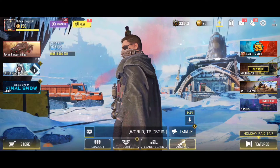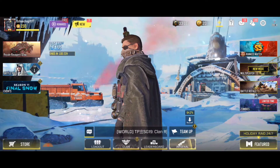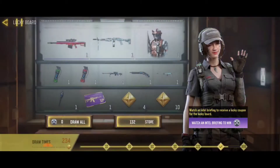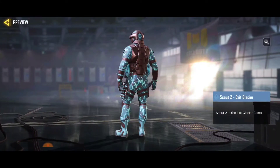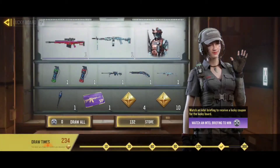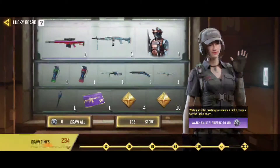The first free skin in Season 11 without CP is the Watch Ads reward character. They've brought out a new Scout skin called Galaxy, and this skin is free. All you have to do is click on Watch Ads, earn some points, and then you'll be able to go to the store.